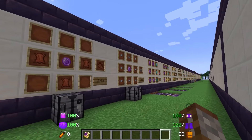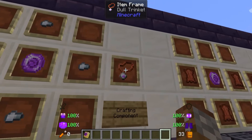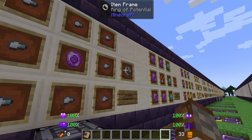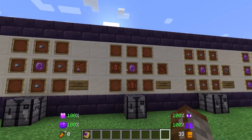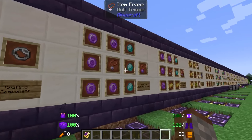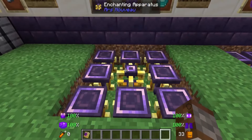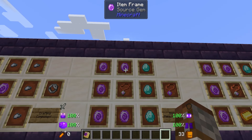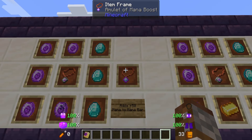The next things we're going to create are actually material components for the next tier of items. First we have the dull trinket, the mundane belt, and then the ring of potential. These are simply made with different types of source, and then we're either using leather or iron nuggets. Moving on to the actual pendants first — we have the amulet of mana boost. This is made inside an enchanting apparatus, and requires three diamonds and five source gems. Just place your dull trinket in the center and this will give you your amulet of mana boost.